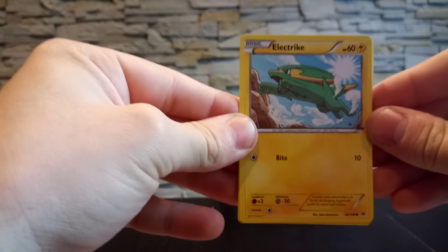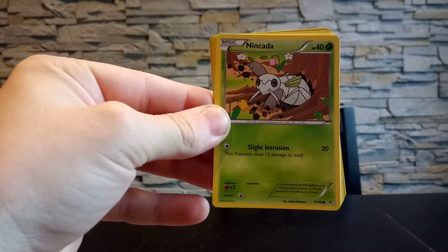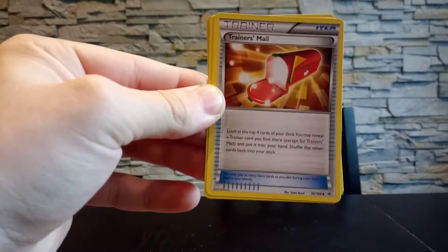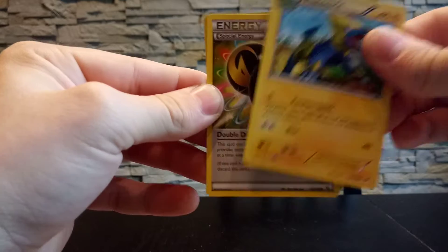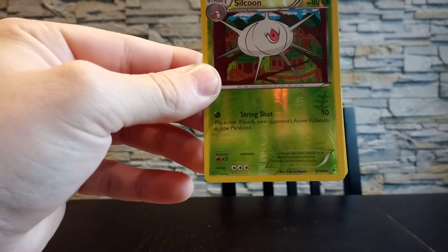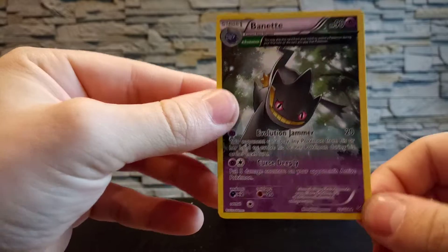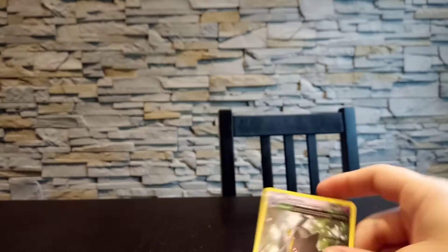We have an Electrike, a Bagon, an Inkay, a Pidove, a Dunsparce, and a Trainer's Mail. Then we have a Manectric uncommon, a Special Energy, and the reverse is a Silcoon which is also uncommon. The final card is an Ancient Trait card — I think it's a Dragonite — but as you can see it's a non-holo version, which is also cool. I haven't pulled that one before so I'm fine with that.